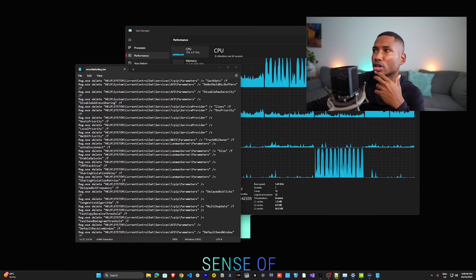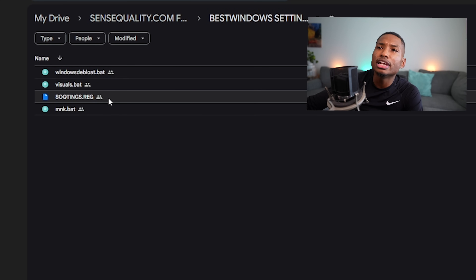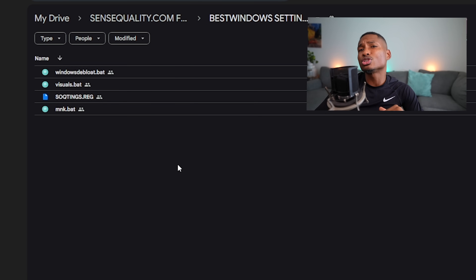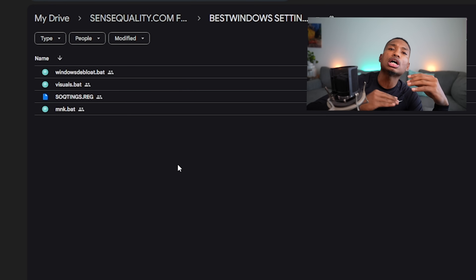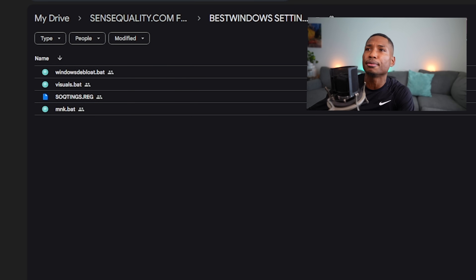Now for the best Windows settings. From the drive link, open the Best Windows Settings folder and run the provided files. Mouse and Keyboard.bat ensures your input devices react as fast as possible. SQSettings.reg prioritizes your GPU. Visuals.bat — skip this if you're a content creator, but otherwise run it to lower Windows rendering and free up more GPU resources for your game. Windows Deep Load — run this as administrator to get more FPS and ensure Game Mode is set up correctly.